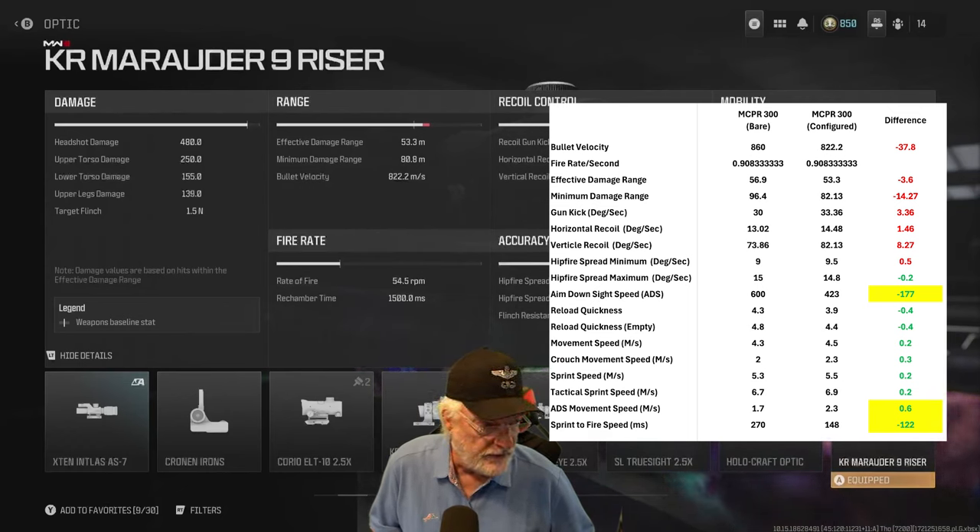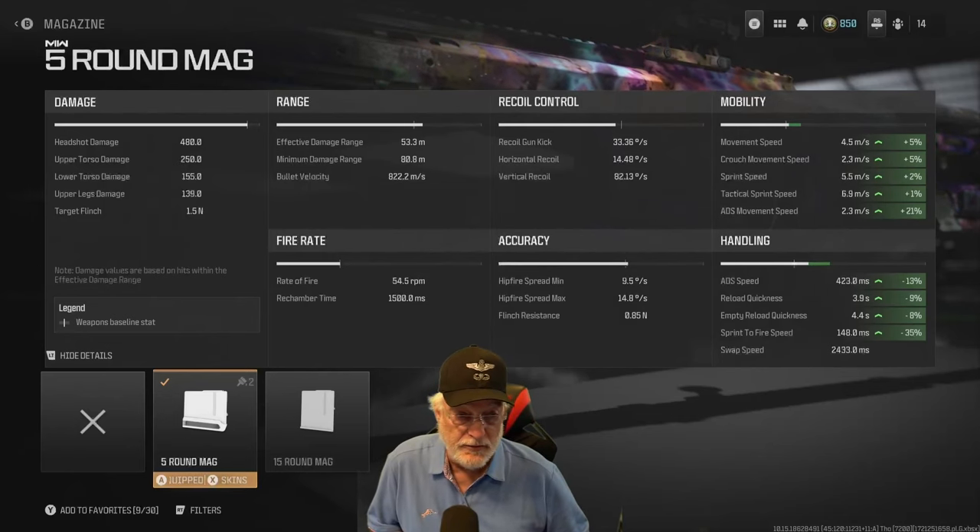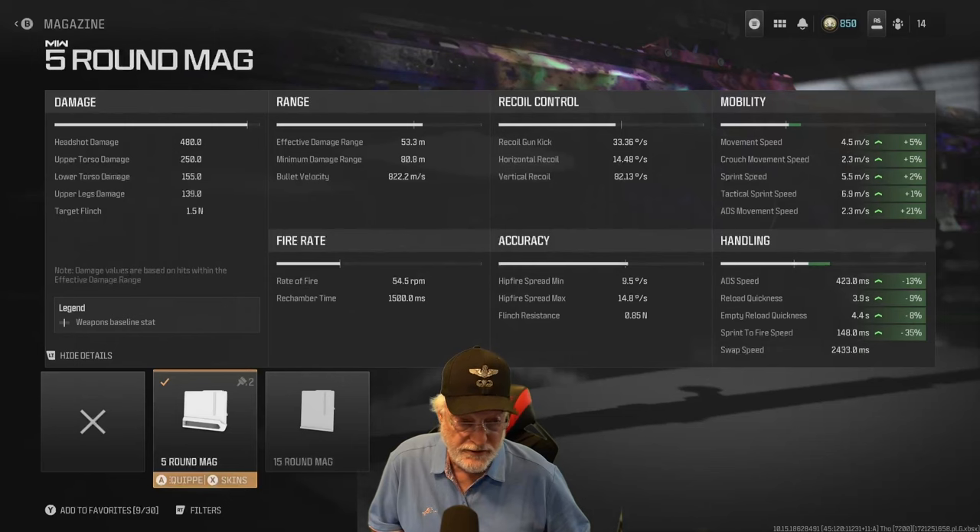The other major differences are ADS movement speed and sprint-to-fire speed at 122 milliseconds better for this configuration. I'm not worried about any of the red — recoil control is about the same, range is still way out there. If I'm hip firing with this weapon, the battle's not going well for me. Mobility is much better with the configuration. I also removed five rounds, which helps significantly with ADS movement speed — 21% better. Handling is 13% better on ADS speed and sprint-to-fire speed is 35% better.